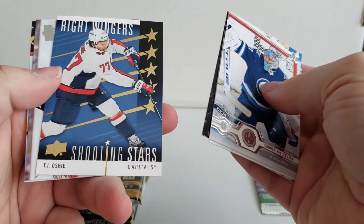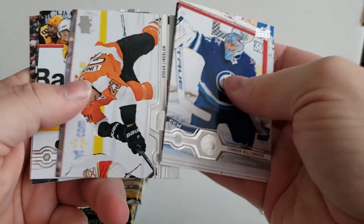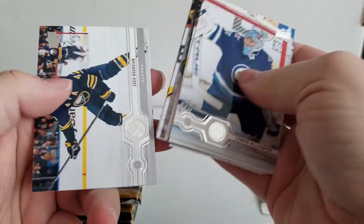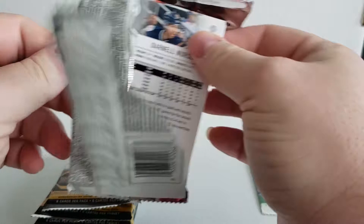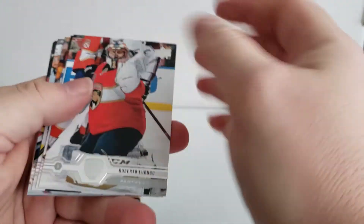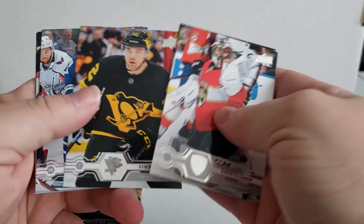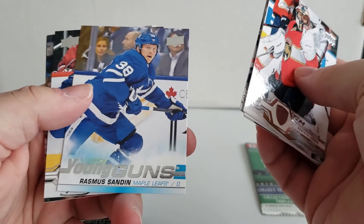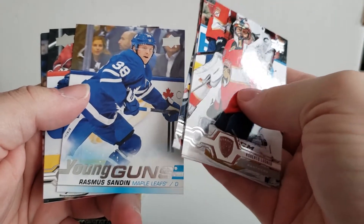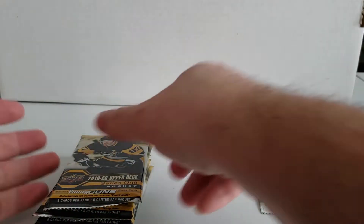We got goalies, goalies, and then we have a Shooting Star TJ Oshie, and then more base cards. In the next pack we have more goalies, the long goal, and we have a Young Gun — ooh, it's a Toronto Maple Leafs Young Gun, Rasmus Sandin. Okay, that's not a bad pull.